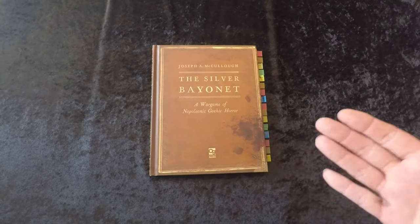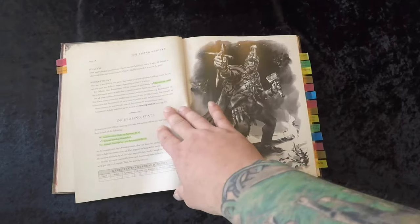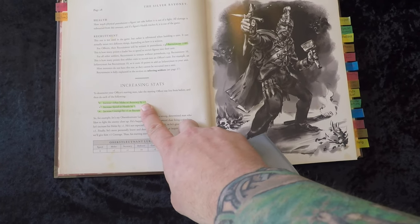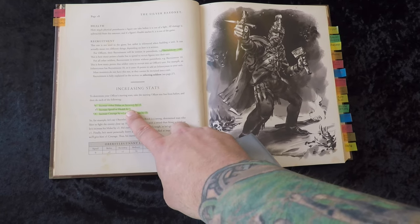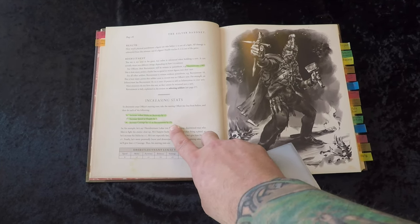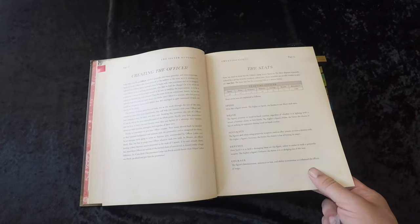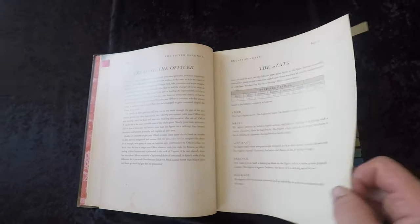If you've played any of Joe's other games, this one works very similarly. The first thing you do is create an officer. Much like in Rangers of Shadow Deep, you start with 100 recruitment points, and your officer does not count towards that total. There are three things to do with your officer: increase melee or accuracy by one, increase speed or health by one, and increase courage by one or recruitment by five. The base stat line for the officer is Speed 6, Accuracy 1, Defense 1, Courage 14, Health 12, and 100 recruitment points.